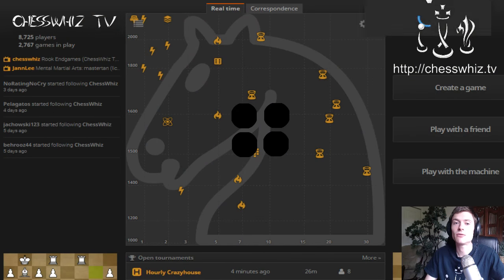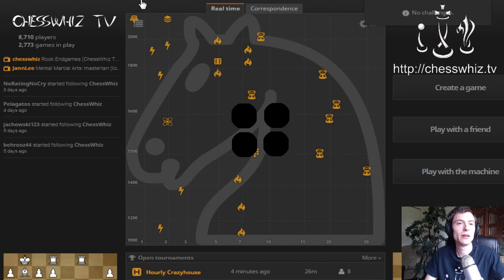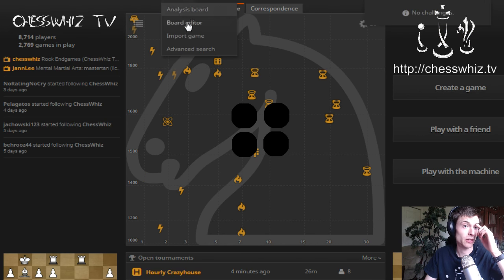Rook Endgames are like the bread and butter of awful boring chess because they just go on forever and eventually it's a draw, nothing ever happens. We're going to practice some of those. It's good to be good at Rook Endgames because a lot of chess games degrade down to that. So I have a challenge here, but it's just a chess game, so I'm going to decline that because I want to actually start in the endgame position.